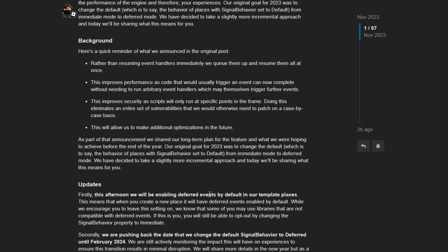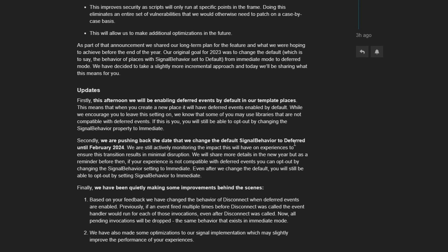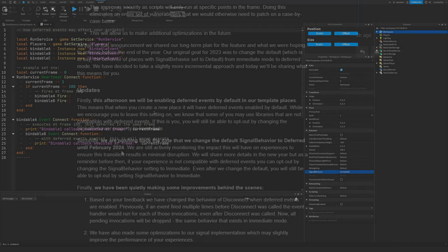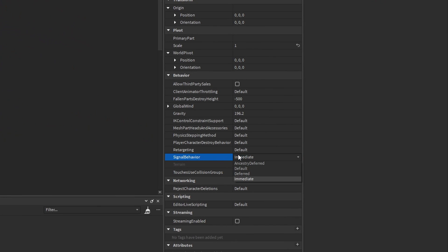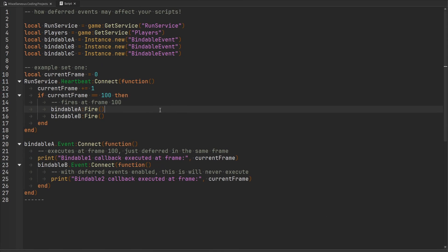In this announcement, all new games that are created are going to have deferred events enabled by default, but the default enum inside of the signal behavior property in the workspace is still set to immediate, and they're going to change that to deferred in February of 2024. Back in Studio, inside our workspace, we have our property called signal behavior. Most games are probably going to be set to immediate or default, and the default points to the immediate signal behavior. But we also have the new deferred signal behavior.